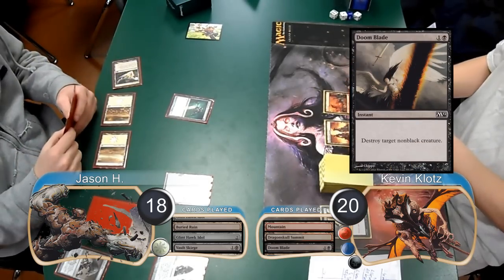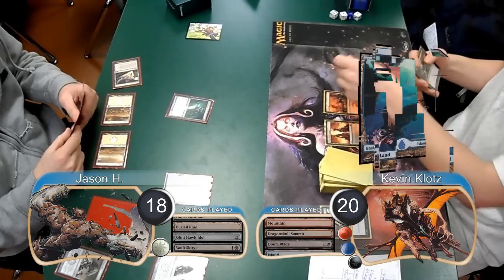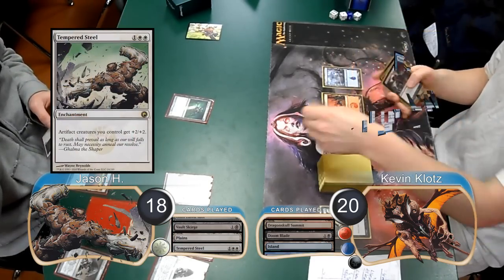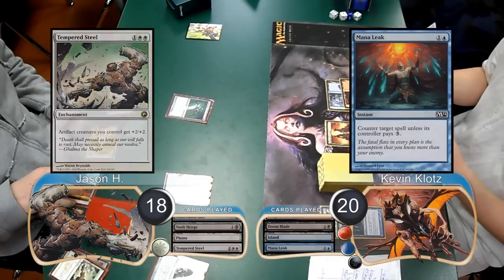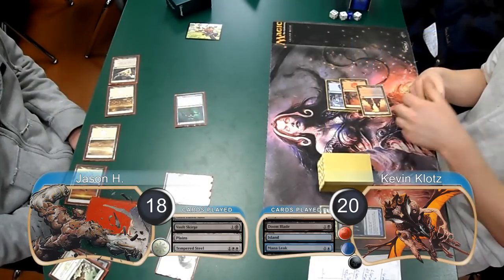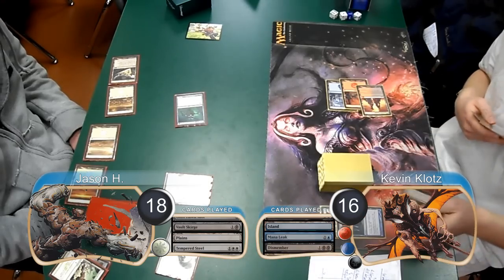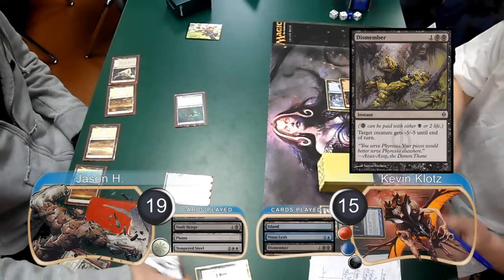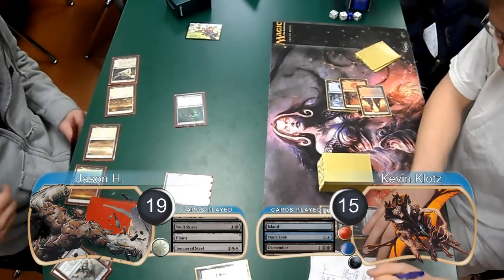I made a little bit of progress as I drew an island off the top and put it into play. Jason then attempted to resolve a Tempered Steel, however I countered it with a Mana Leak, so he decided to animate his idol and attack for another 3 damage with the idol and the Vault Scourge. I decided to pay 4 life, going down to 16, to cast a Dismember and kill the idol. I then took another 1 damage from the Scourge going down to 15, and Jason went back up to 19.